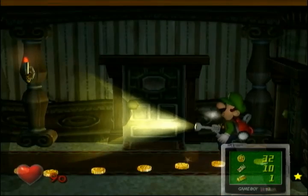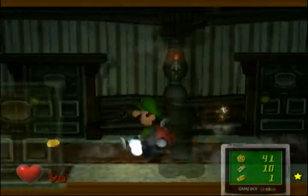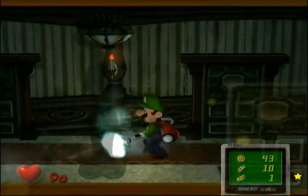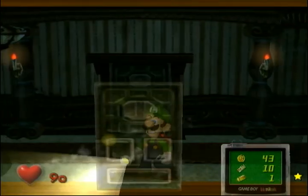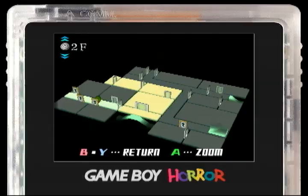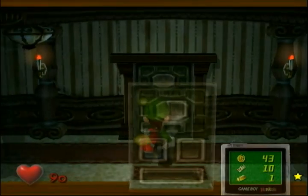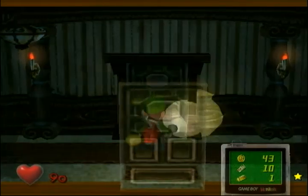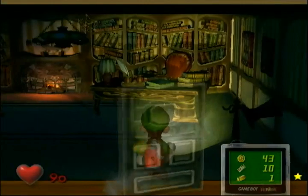A trail of money — not suspicious in the slightest. Okay, here's something you should know: there are fake doors. One way to check is whether there's a door on your map — there isn't, so it's probably fake. Secondly, you can suck it with the vacuum and it doesn't shake, so it's fake.